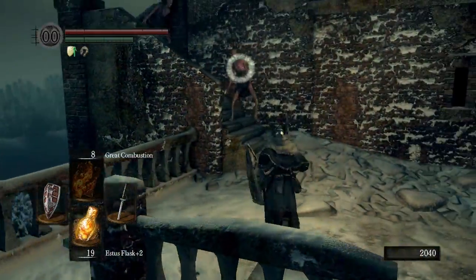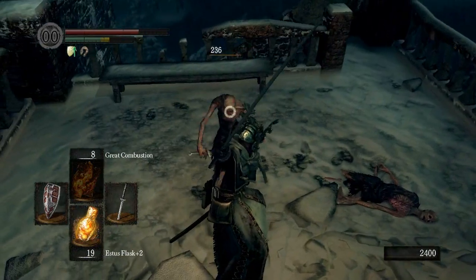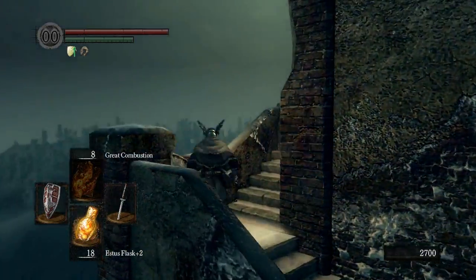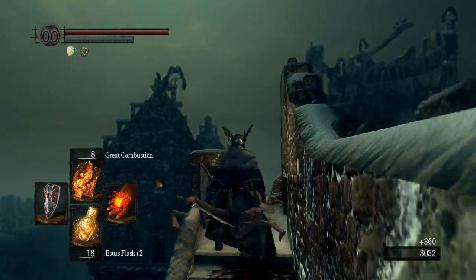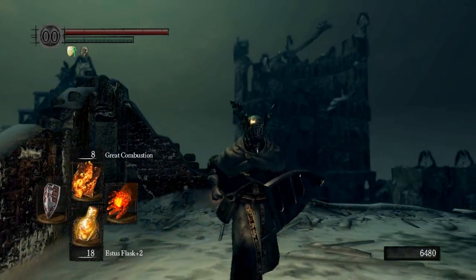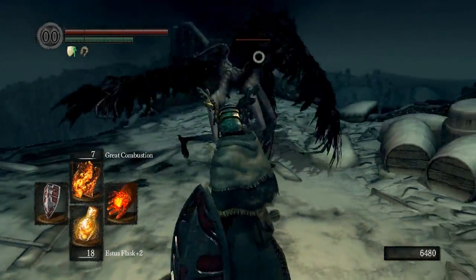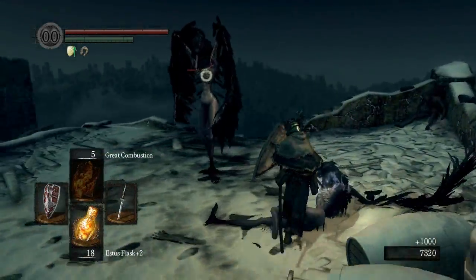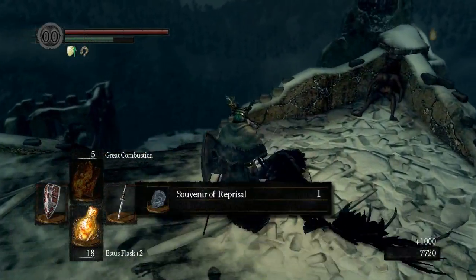Let's get up here. No time to waste. Also no HP to waste so please stop wasting it. Only just gotten up here and I'm already down by two estus flasks — not boding well. Though that wasn't too bad. Where are you harpies coming from? Are you the ones up there? Yes. One down. I'm okay with this. Are you going to let me backstab you? No. Fine. Souvenir of reprisal — are you going to drop one? Yep.